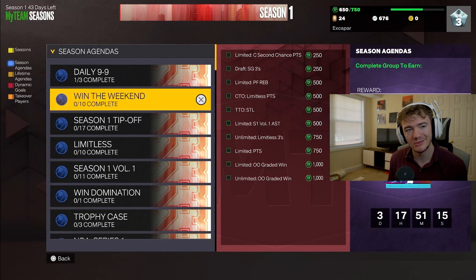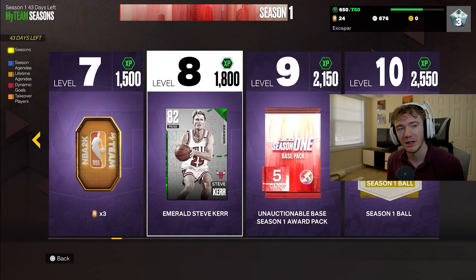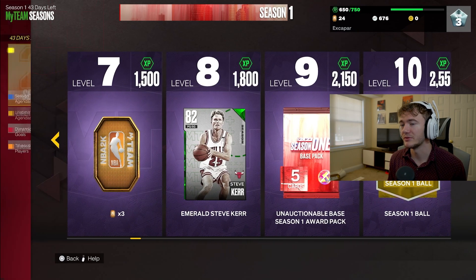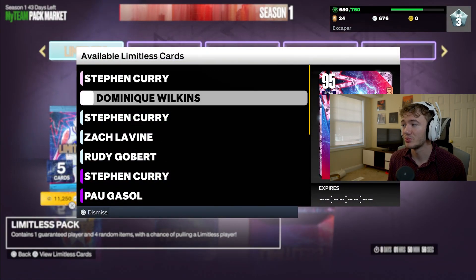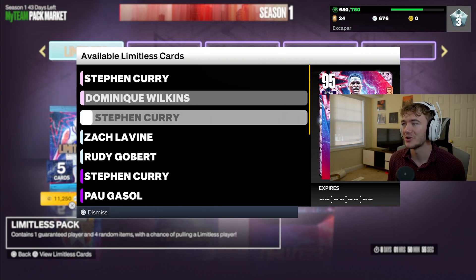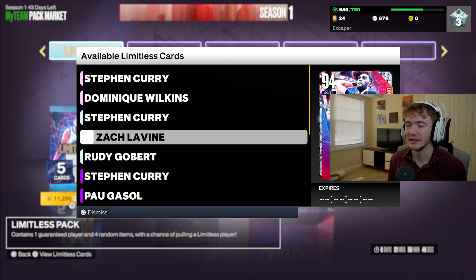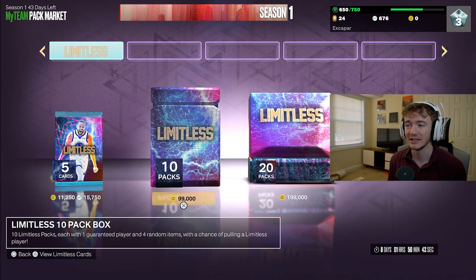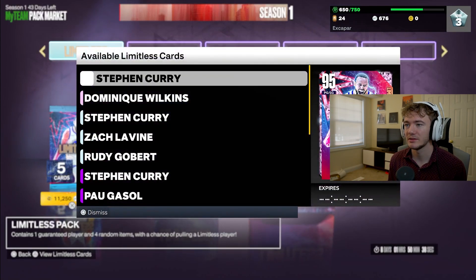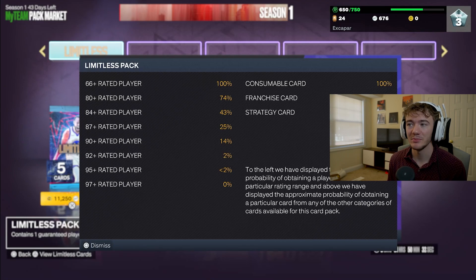Take a peek at these XP challenges and try to move your way up through them, especially once you get up to these higher tiers. You can get Steve Kerr — he'll have some XP tied to him along with some spotlight challenges. Definitely don't want to forget about the XP. I haven't looked too much in the pack market, but we do have some pretty good cards. I've seen a lot with these Curry cards who have been absolutely insane. They are 15,000 MT and 11,000 VC. Getting a 95-rated card is only a 2% chance, but you have about a 74% chance of getting an 80-rated card and 43% chance of getting an 84.